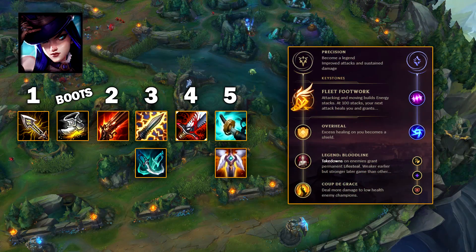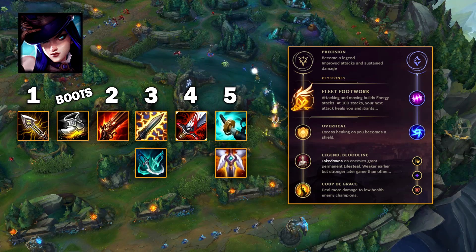She was probably the most hyped ADC coming into the rework and is definitely a powerhouse again. For runes, we're gonna be looking at Fleet Footwork, but since we're not really building lifesteal in the build anymore — just crit — we get our healing from here instead with Overheal and Bloodline. Infinity Edge rush is straight up the best at the moment. You get a hefty chunk of AD, which means your Q, your traps, your headshots, and your ultimate will hurt a lot more and earlier into the game.